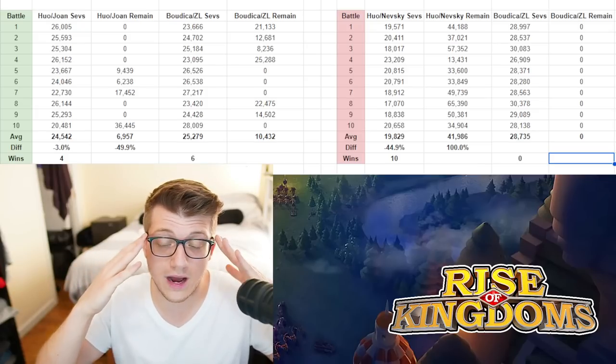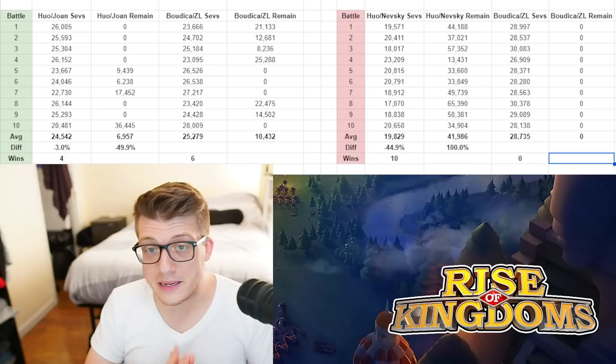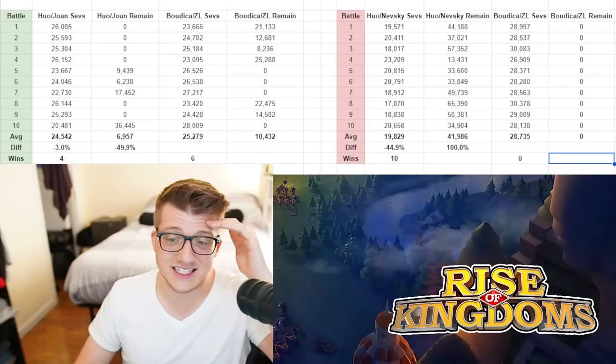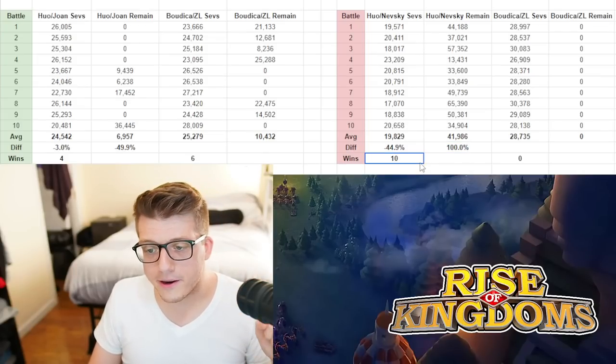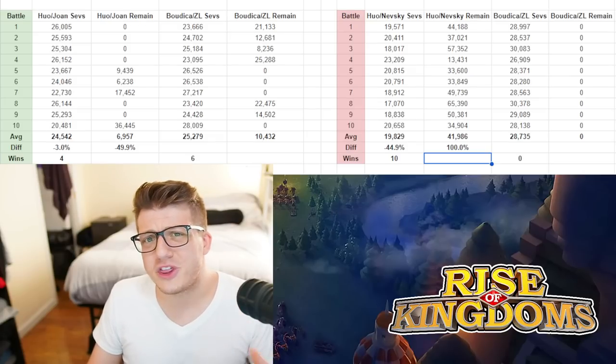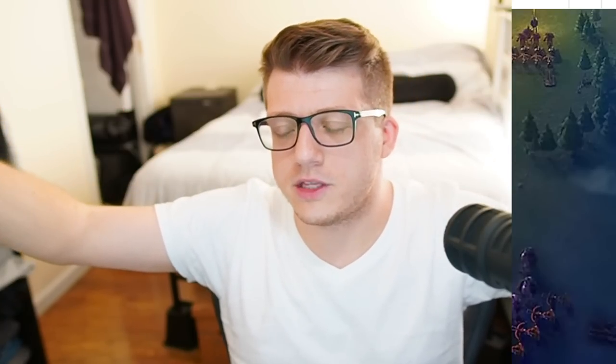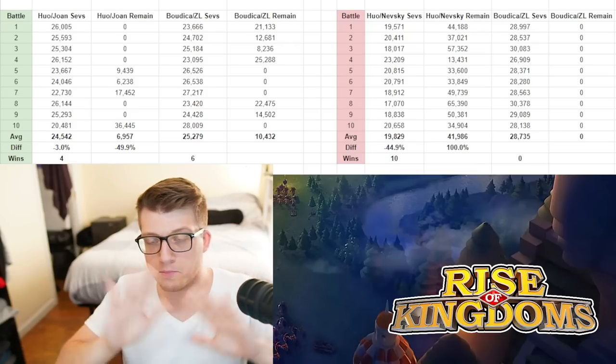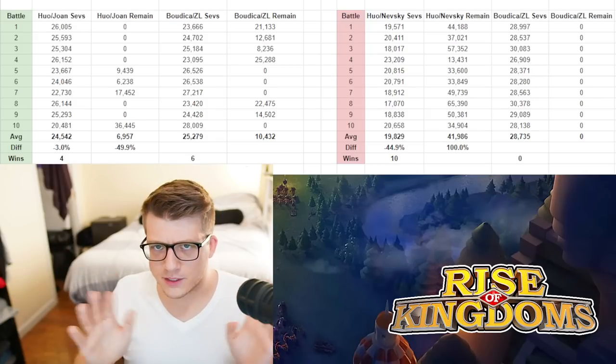Yes, you can beat Boudicca Jugulion if you stack the Nevsky pairing. The thing is, Hua Nevsky probably won't be meta because there's no AOE there — you're only applying a single-target debuff with Nevsky's defense debuff and Hua's march speed debuff. It's not a horrible pairing, but I feel like you want AOE. You're better off splitting Hua and Nevsky up since they're both insane individually — kind of like splitting up Guan and Scipio eventually.